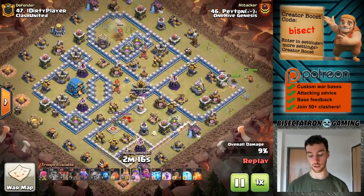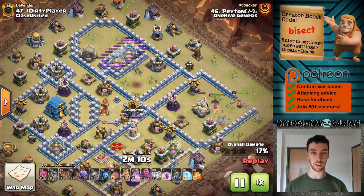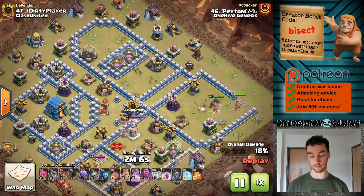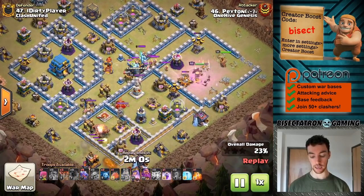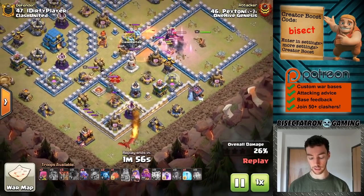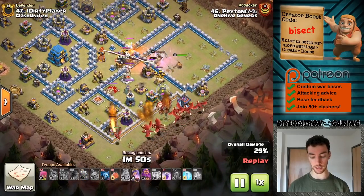Good job with the funnel, good placement — they're going straight in for that Eagle. What I really like is identifying the two Infernos close to each other. That means one less spell space to take them out, because you still have to use four lightnings on each, but you can share an earthquake between them since it has pretty good span. A couple of Super Balloons coming through there, taking down one of those air defenses real quick — also creating a bit of a funnel, which is nice for the dragons.